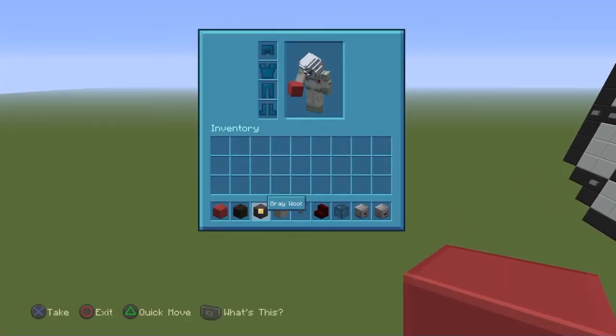You're going to need red wool, black wool, grey wool, light grey wool, a button, nether brick stairs, black stained glass, a dispenser, and droppers.